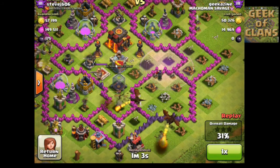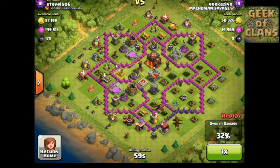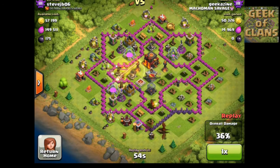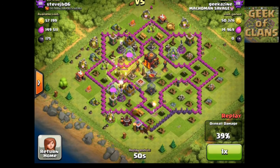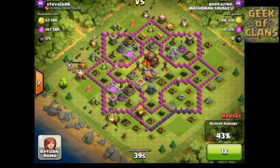I used my hog riders from the west to try and divert attention from the inferno tower, and I put down another heal spell to keep things going. But it was just way too much even for the heal spell — the inferno towers took care of everything. I wasn't going to get to the center, but I did get an overall 58%, which isn't bad. It's a very interesting defense they set up here.